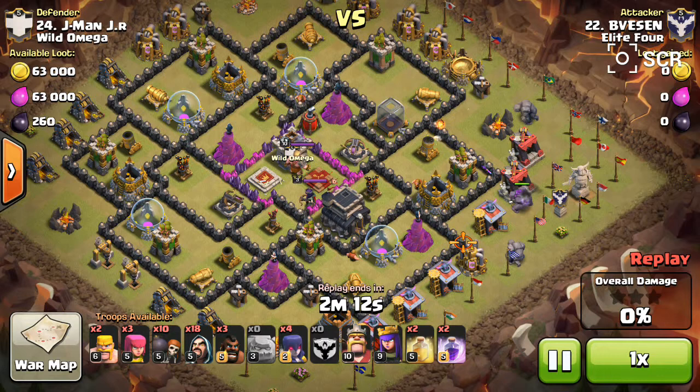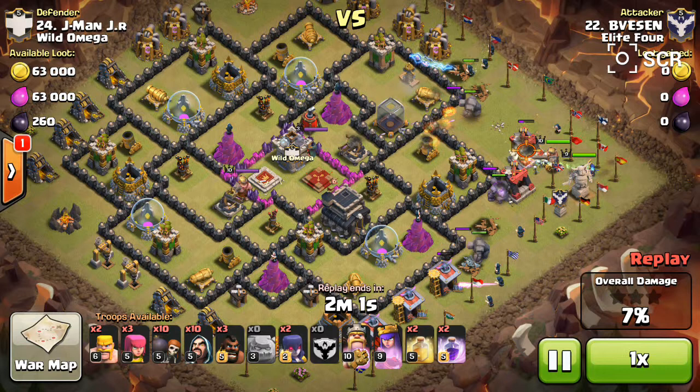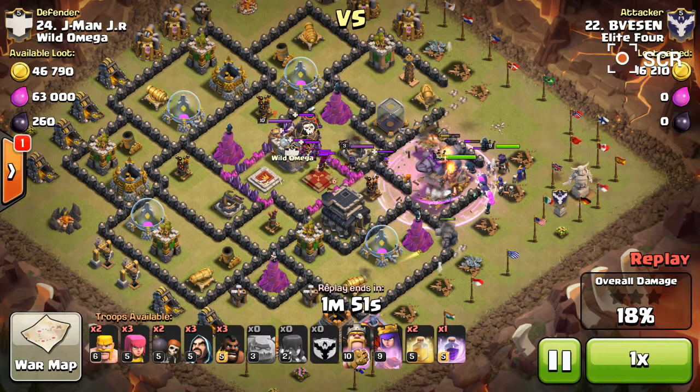This guy here, B. Vesson, is a king at it. See how he does the proper funneling outside buildings big time — three, four wizards on each top and bottom, breaking the walls on both sides, then bringing in all his witches and the main artillery in the center.